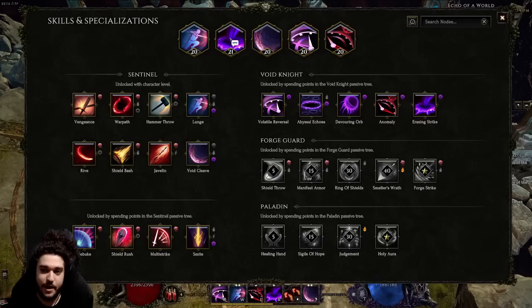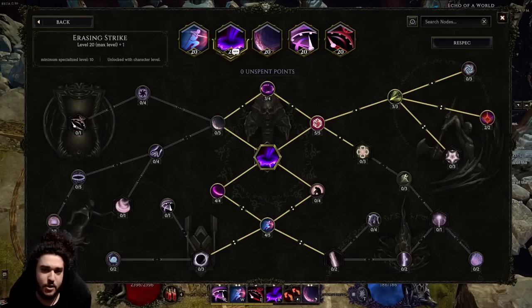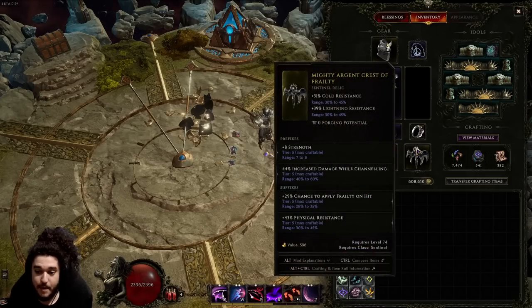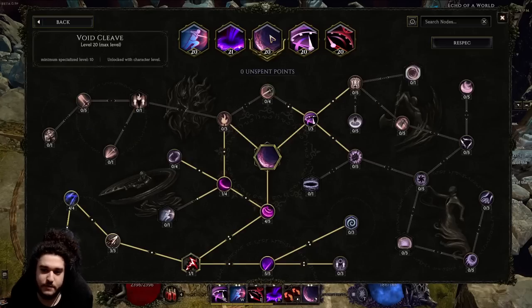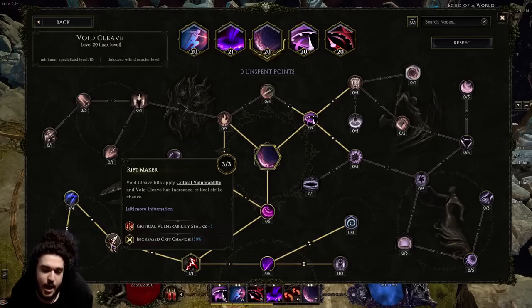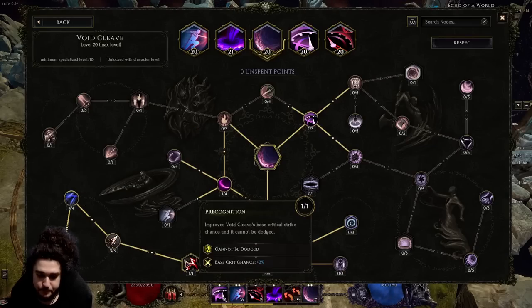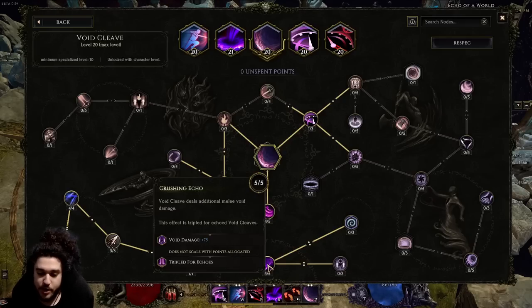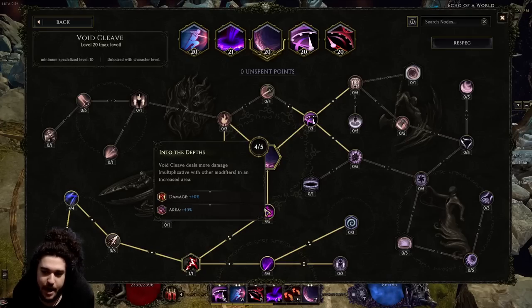One thing to note: body armor can roll +1 Eraser Strike, and your sentinel relic rolls Void Cleave. For Void Cleave, I went toward the Eraser Strike crit node, put all points into Riftmaker and crit multi — those are very big. There's a node that makes enemies unable to dodge your Void Cleave, which is great for consistency in monoliths. Crushing Echo synergizes really well with clones because you get huge void damage and the effect is tripled for echoes — very strong.